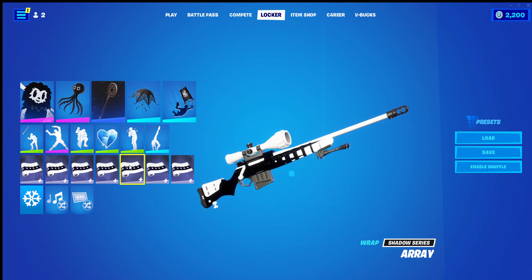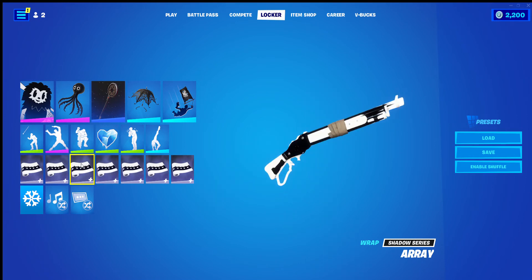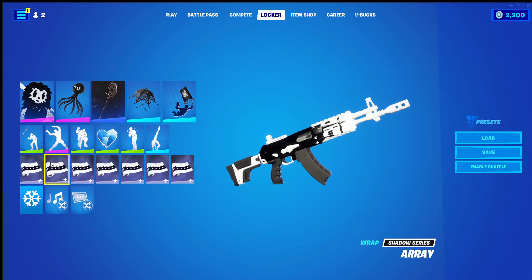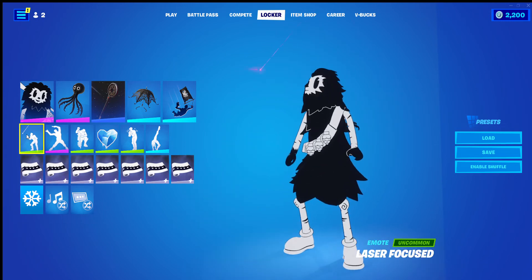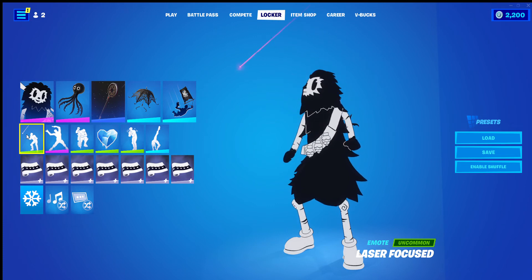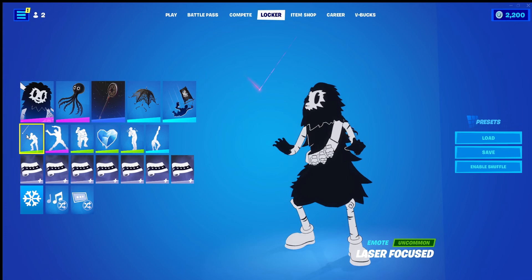A Ray is our wrap today. I'm pretty happy with this choice. The black and white goes well with Toon Bushi's black and white. And the signature emote is Laser Focused, which I just think looks adorable on any skin. But with Toon Bushi, I once again think it looks adorable.